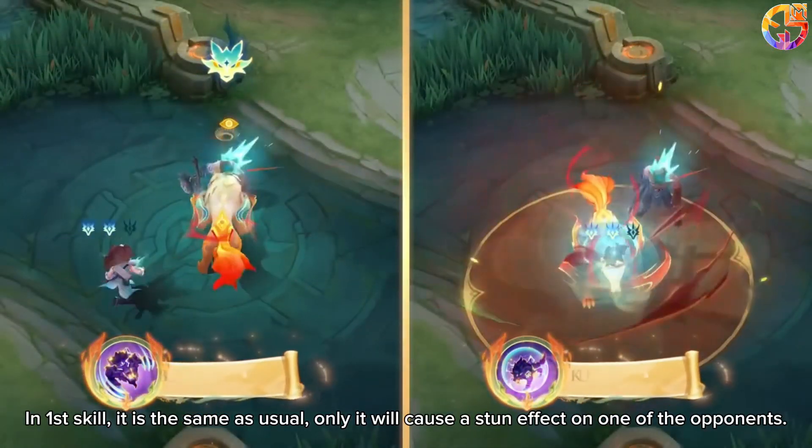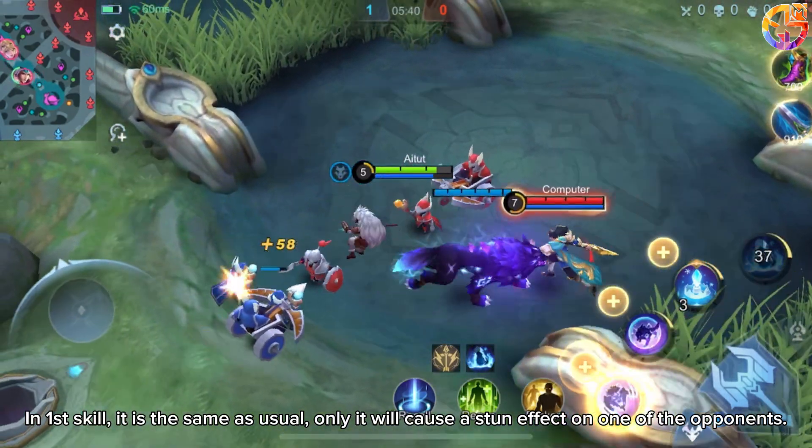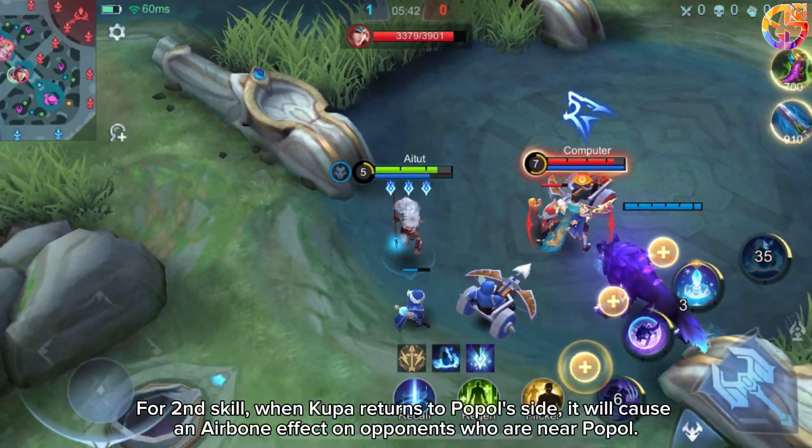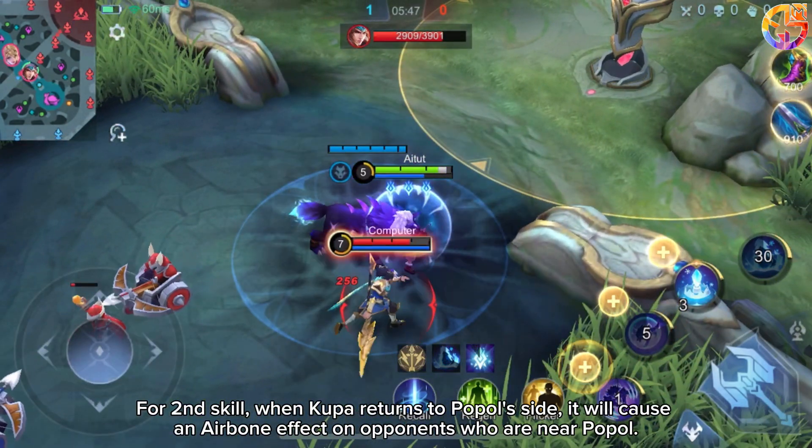In the first skill, it works the same as usual, only it will cause a stun effect on one of the opponents. For the second skill, when Kewpa returns to Papal's side, it will cause an airborne effect on opponents who are near Papal.